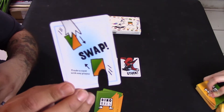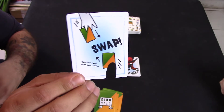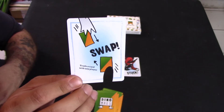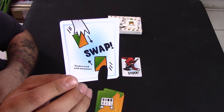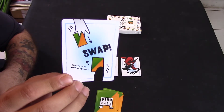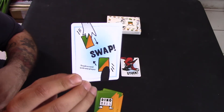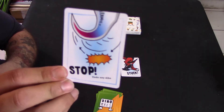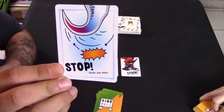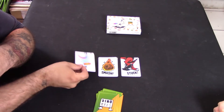The swap card lets you swap a card with another player. You choose the card you're swapping, and the other player chooses the card they're swapping with you. Other players don't know which card you're choosing — you swap face down, making sure no other players see the card. The stop card undoes dibs, which I'll explain in a minute because it takes a bit more explanation.